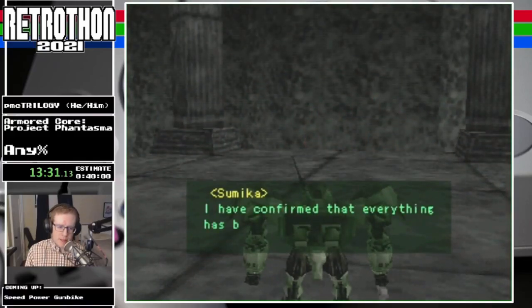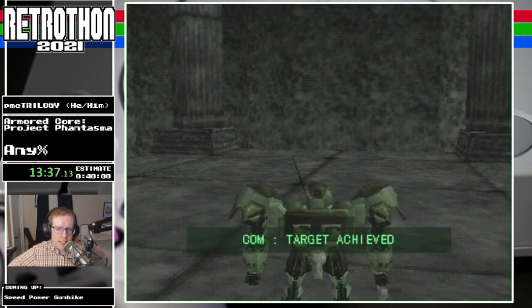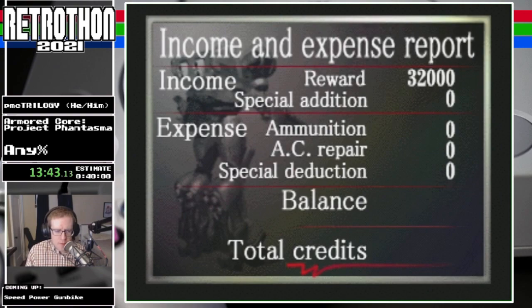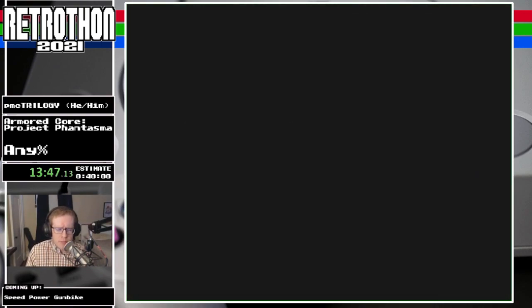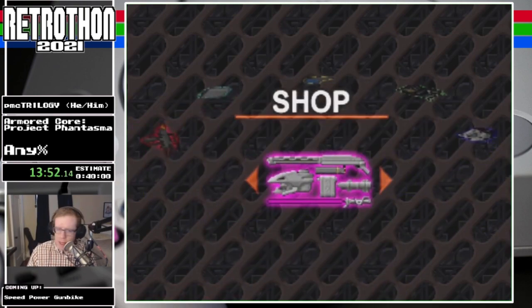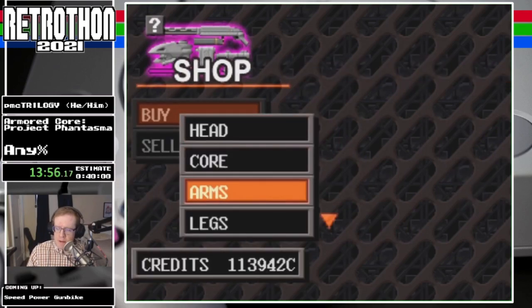I should give credit where it's due — I did none of the routing for this game. The geniuses who came up with this: it was actually Peaches. If you remember Peaches, who's done Blast Core and other games, Peaches found a lot of these out-of-bounds clips back in like 2012. And then a Japanese runner named Needle sort of refined the route from there — that's the route that I'm doing.